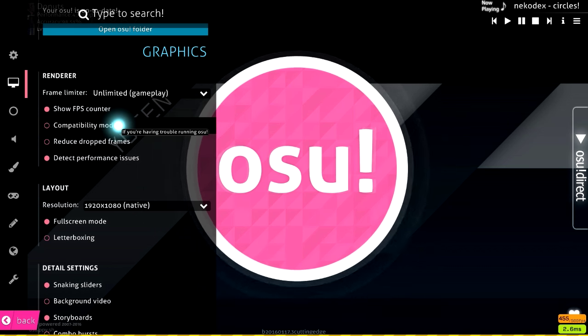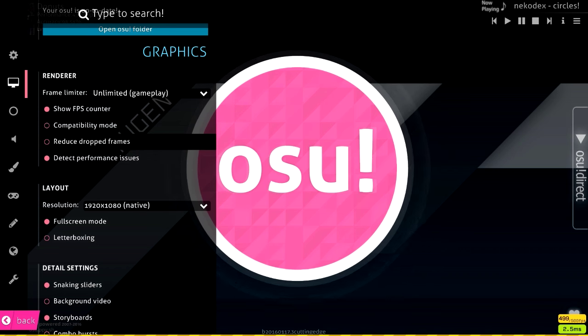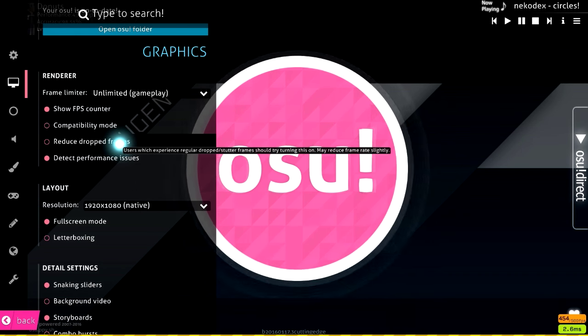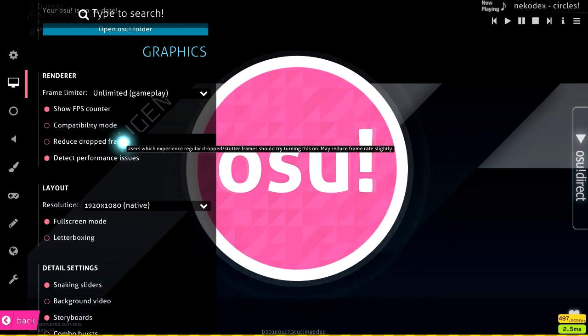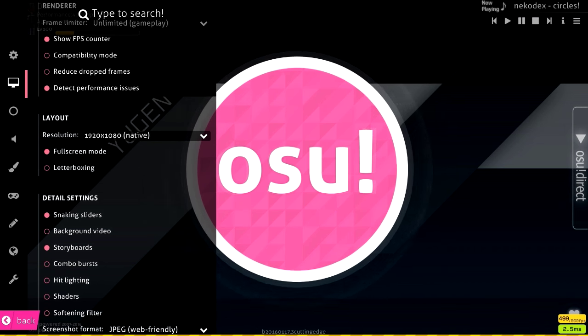Compatibility mode I have off because I don't have any trouble running osu!. Reduce dropped frames — I almost never get lag spikes, and even if I do get stutters, turning this on doesn't really help me, so I have it off. If you're experiencing lag, you can try turning it on — it might help, but who really knows. Detect performance issues — sure, it doesn't affect me negatively so I have it on.